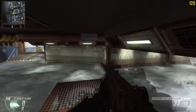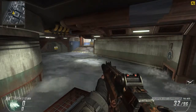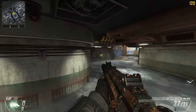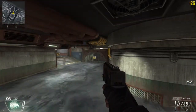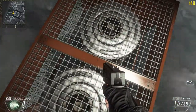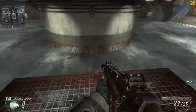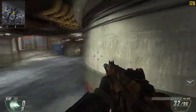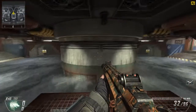I believe Hydro came out in the Revolution DLC map pack. The map has waters that rush through these tunnels, or vents — whatever you'd call them. If you stand on this little box here you will not be killed by them. This is good if you're standing right here, killing, and all of a sudden the red lights turn on — turn around, jump up here, boom, done.